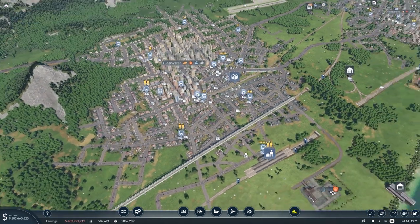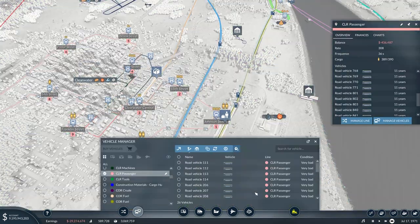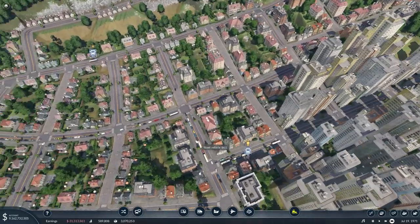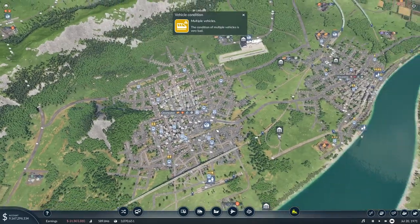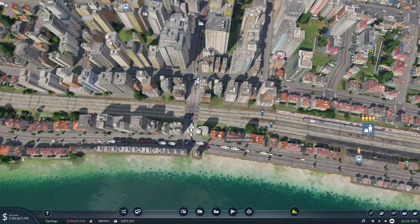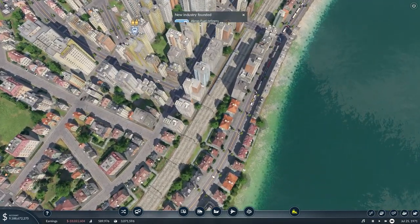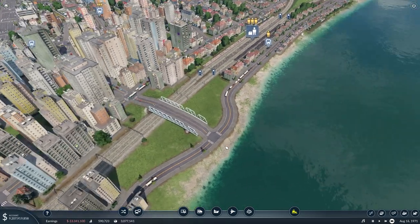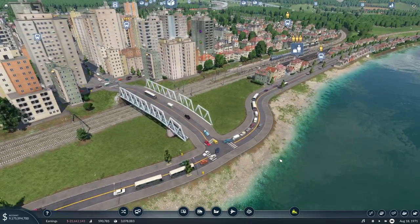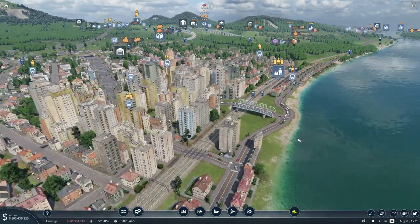Clearwater is absolutely massive. We're almost maxing out our bus line here — we have 26 vehicles on this line. I just don't think it's worth adding more considering we already have a bunch stacking up and we have a decent amount of traffic, so we'll leave that for now. Alexandria is an issue. We've had to do some really weird stuff here, but this is going to have to be what works for now. Maybe later we could extend out more and clean this up, but I think we've got a pretty decent solution for now.